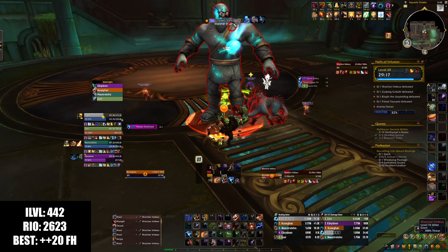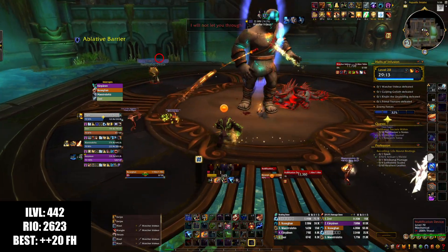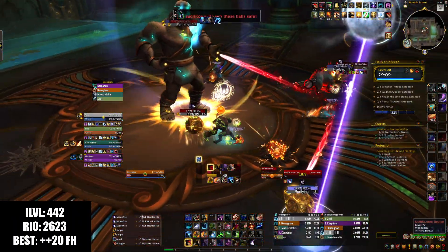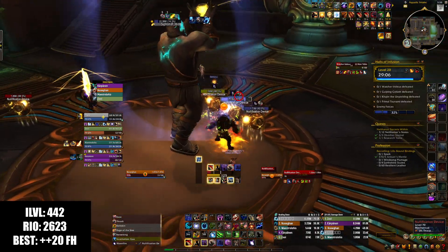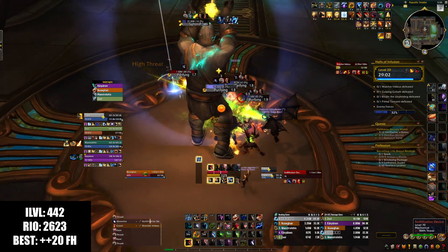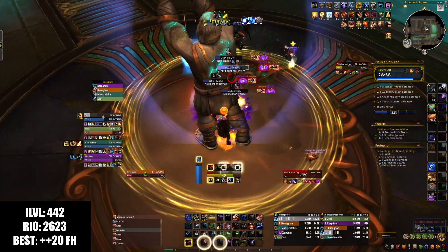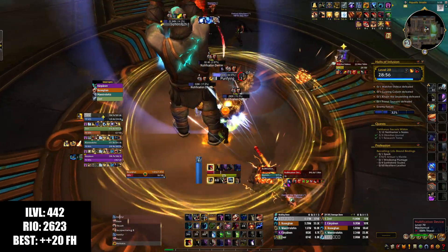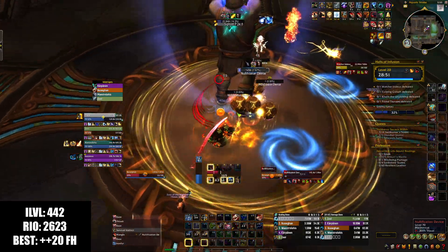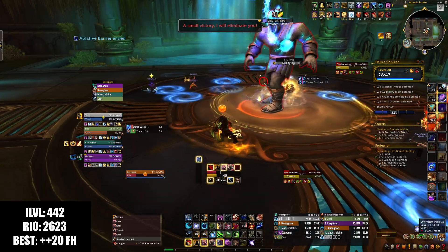When he moves to the center, you can keep hitting him before he gets his shield — sometimes you can get a whole percent of damage in. On lower level keys you can get quite a bit, but on a 20 maybe half a percent before he starts infusing. Add phase is coming — we got about 0.6% damage, which isn't bad at all. My job right now is to make sure these add die quickly by grouping them up so people can cleave them. Just need to make sure these die quickly.